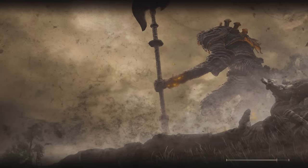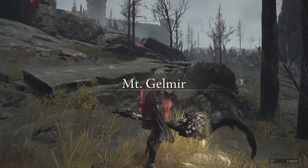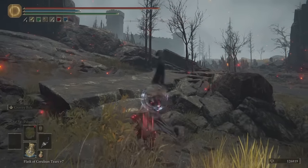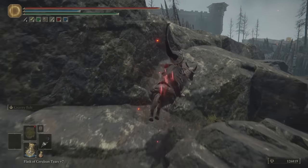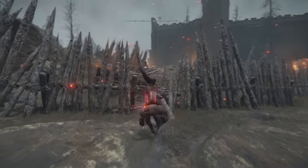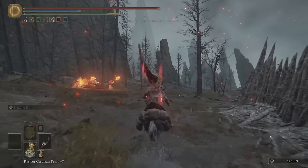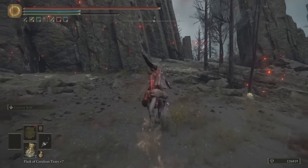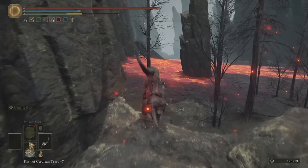This is where that big magma worm is with the lava. We're not fighting him — we're just doing this as fast as possible, because the aim is not the full quest line for this video. The aim is to show you how you can get your hands on the Shard of Alexander — it really helps and makes life easier.